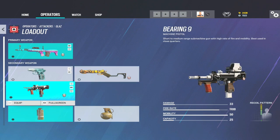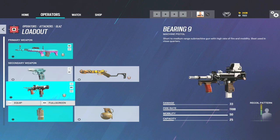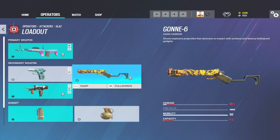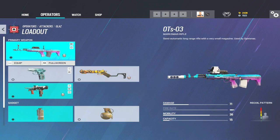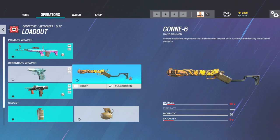The Bearing 9 is an absolutely top alternative for close-quarter gunfights when playing Glaz instead of using that DMR, because even though the DMR is unbelievable at range, up close and personal the Bearing 9 is probably going to win you the fight more often than the OTS. However the Gon-6 is going to enable you to clear utility. So what do you do? Do you try and stay at range and clear utility, or do you take the nades to clear utility and not take the Gon-6?